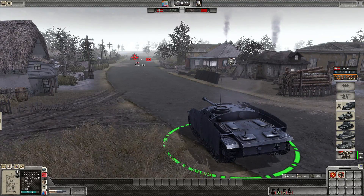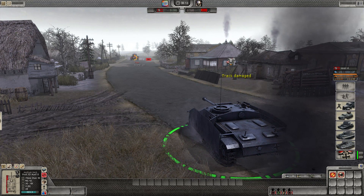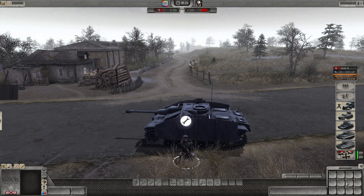Another breed of tank destroyers are German and Soviet ones. They can hold their own in frontal engagements, but lack a turret, meaning if you get tracked, there is a good chance the enemy will attempt a flank shot. So guarding the flanks of turretless tank destroyers must always be a top priority.